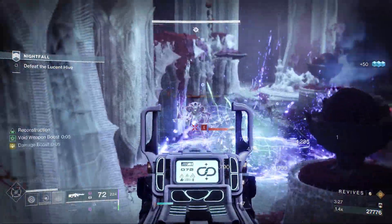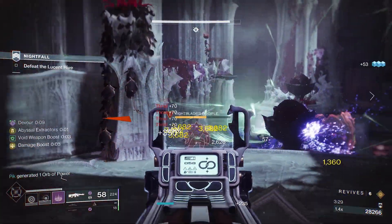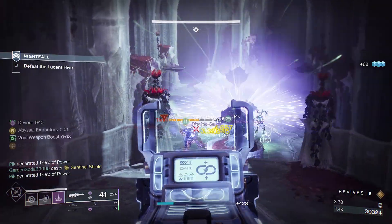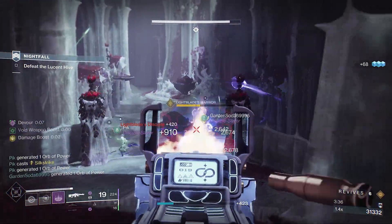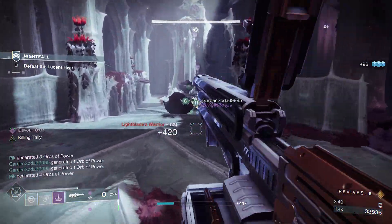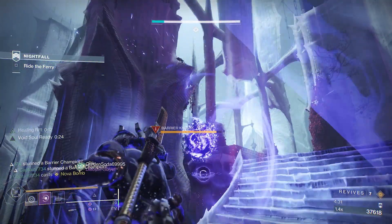Afterwards, begin thinning out any remaining adds, which will spawn the third and final lightbearer in the middle along with two arc-shielded knights. If you have any supers use them here to really control the adds in the middle; otherwise you can always fall back into the hallway behind you at any moment to lure the knights away. Once done, carry onwards to the barge area.